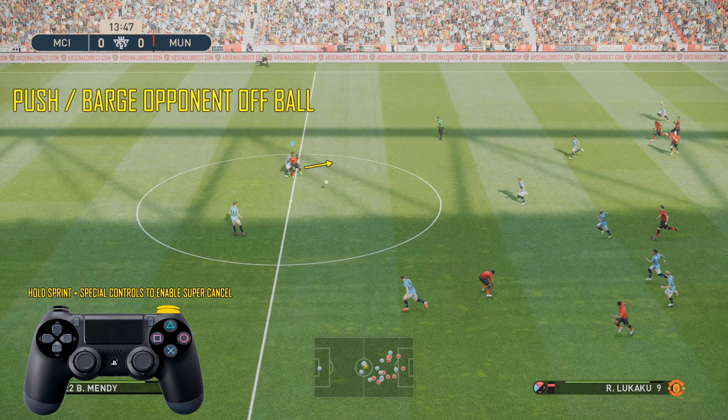You've probably had this scenario a few times in PES 2019 where you're sort of glued behind a stronger player. What you can do is use Supercancel by holding right bumper and right trigger — that's holding your sprint and special controls button — and then all you do is just push through with the left analogue stick, and what you'll do is sort of barge them off the ball, as you're going to see in this clip.